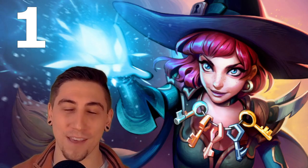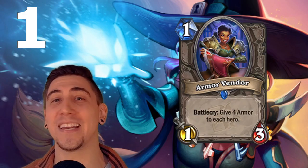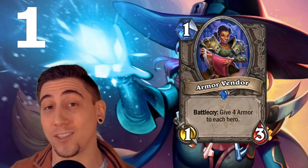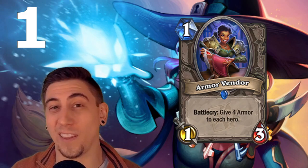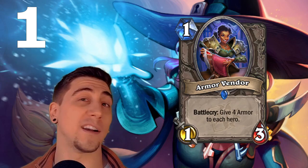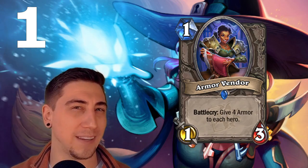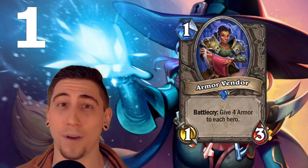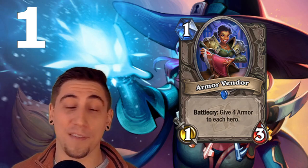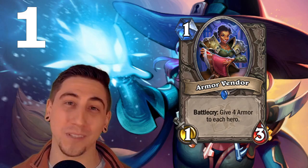Coming in at number one, the top card of this set, is a one mana 1/3 neutral: Armor Vendor. I say measly but it is anything but. Not only does it have premium stats, but being able to get four armor in any class right on turn one is crazy good. It does benefit both players, but if you're playing a control or mid-range deck you don't care about your opponent's health yet — you just want to survive, and this helps exactly that. Warlock's biggest weakness is dying to aggro with limited healing, and this gives them a solid turn one play they didn't really have before. Even if you top-deck this in the mid to late game, four armor is always good in a slower deck. This card could be absolutely meta-defining, allowing slower decks to reach their late-game potential — and who knows, maybe it even brings the Old Gods back into play.